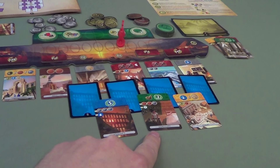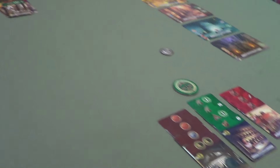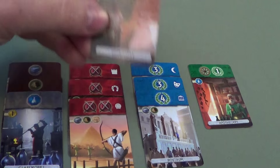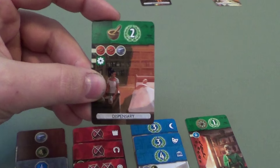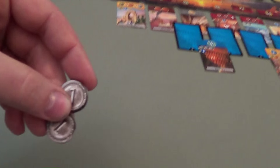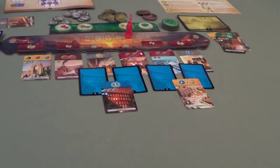Neither of us can really afford this card, though Carmen is closest. Tim: I can't let her have this — if she takes it she'll have two medicine symbols and be able to use that bonus token again. I have to get rid of this. Unfortunately I don't have the gear chain symbol to build it for free, nor enough money and resources. It's got to be discarded — I hate doing that just to take two coins. It feels like we're both being very defensive in this whole game.